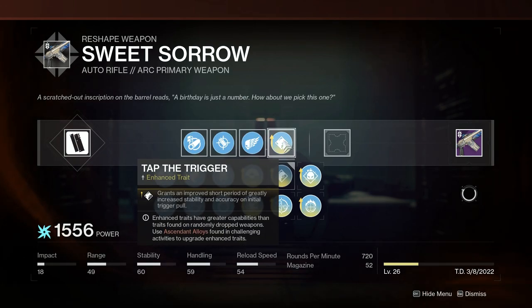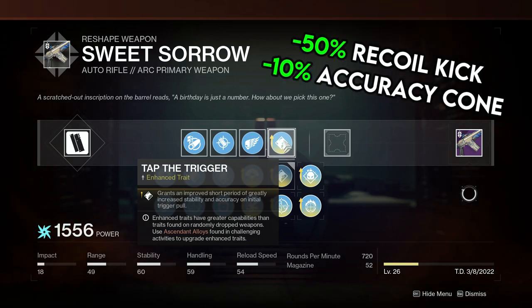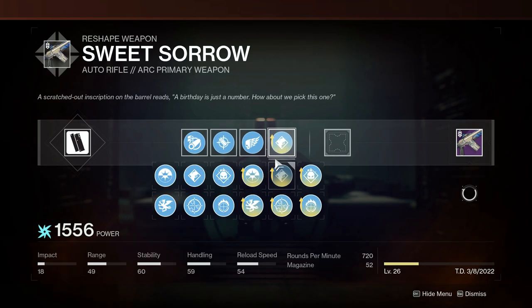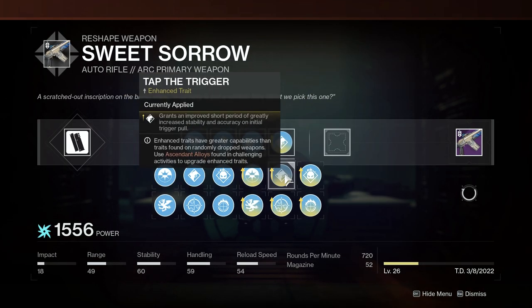If you're trying to spec into the whole max stability feel of the weapon, I think Tap the Trigger is the unquestioned selection in the last column. It not only affects the initial stability of the weapon, but it also affects recoil direction kick and accuracy cone size — all of which will make it feel very good. If you're using this for a specific build, you could go Vorpal Weapon or Demolitionist in this column as well, but Tap the Trigger is going to give you the most benefit over a consistent period of time.